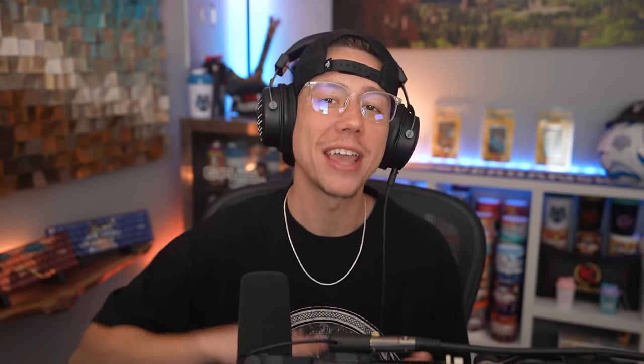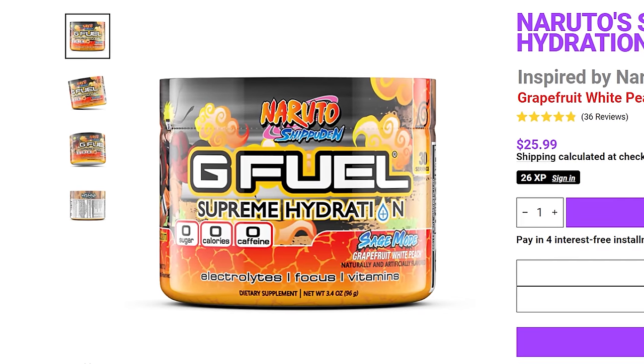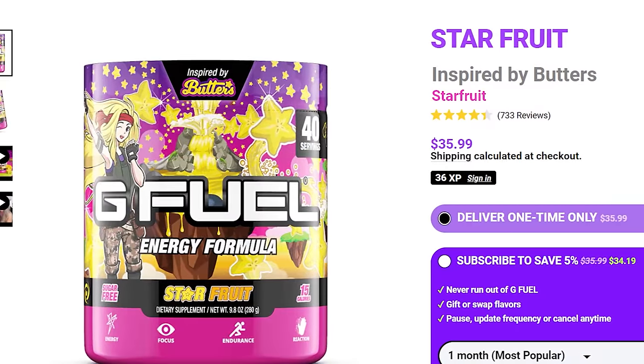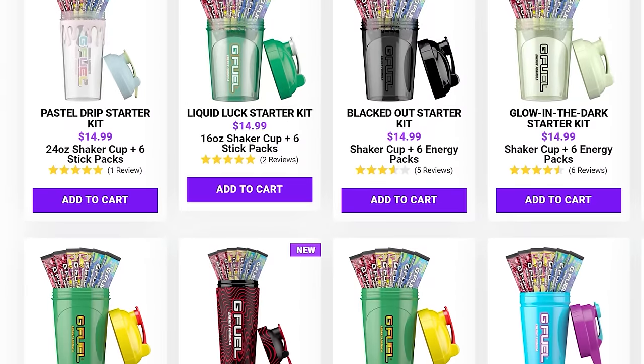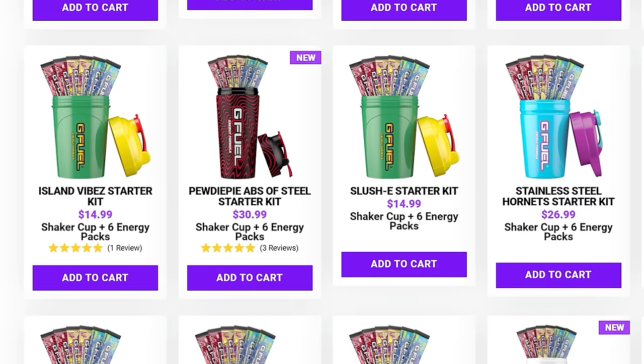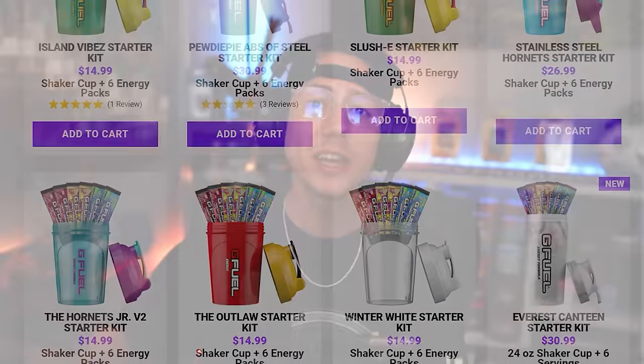Wanted to take a quick second and chat about my friends over at G Fuel. If you're looking to stay focused, energized, or just hydrated, they've got you covered with their normal tubs, hydration tubs, and their cans. A couple of my personal favorites at the moment are Sage Mode Hydration, Watermelon Mint, and Starfruit. If you're looking to try G Fuel for the first time, they've got sample packs perfect for finding out which flavors you prefer. Once you're set, grab a full tub and restock on your favorites. Throw in code Immortal at checkout for a nice discount — link is in the description below.